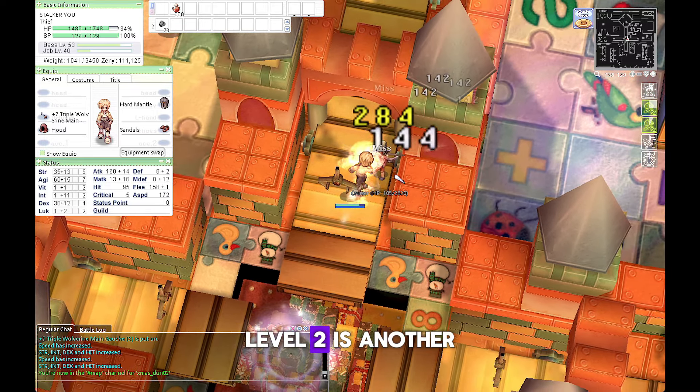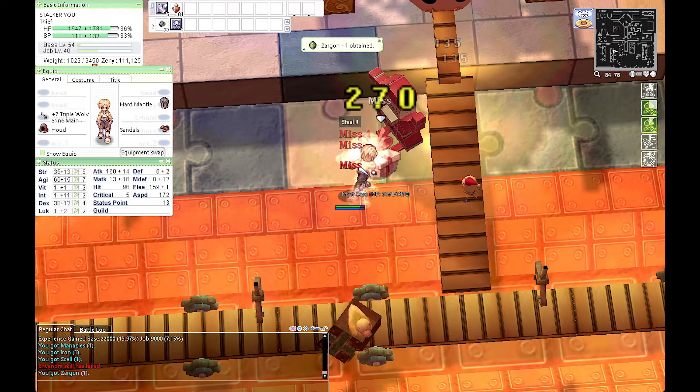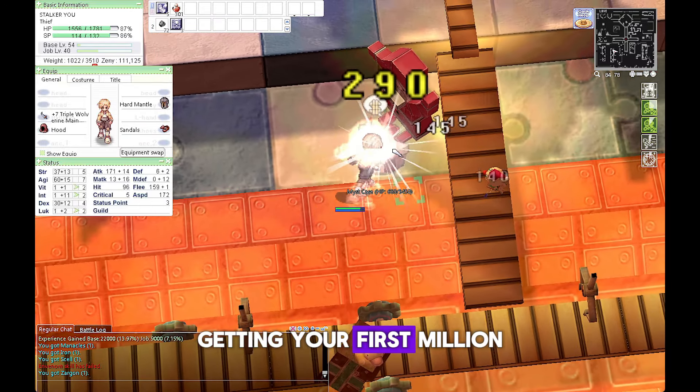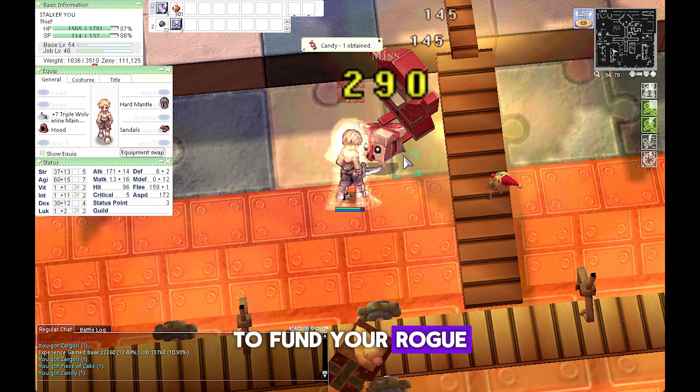Toy Factory level 2 is another famous hotspot for Thief class farming. Piece of Cake, Pearl, Old Blue Box, and Zargon are dropped by Myst Case. Get your first millions of zeny here as early as possible because you will need zeny later to fund your Rogue weapons and armor.